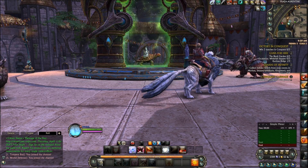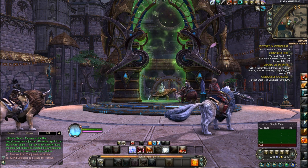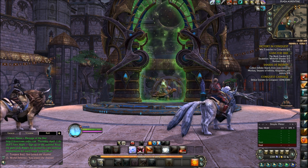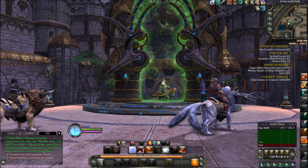Hey guys, 91XtremeRT here with a quick video on how to make plat in Rift. The easiest ways to do it is from farming. You can either do mining, you can do butchering, which is like animal skinning. You can do foraging, which is like plant collecting. Or you can do artifact collecting.